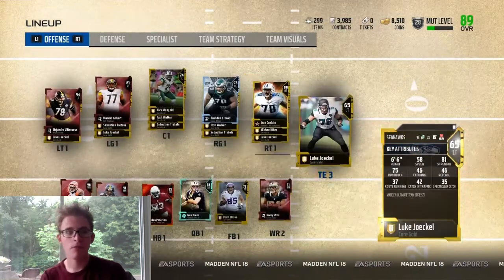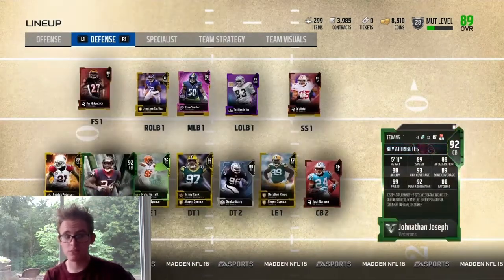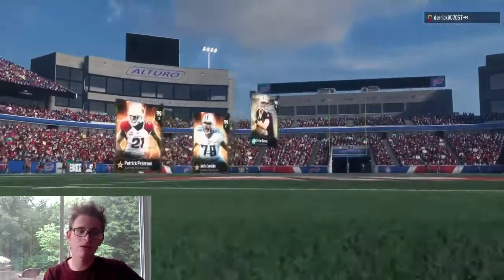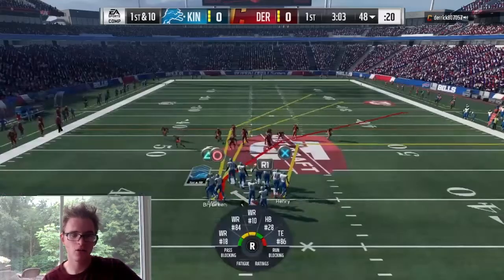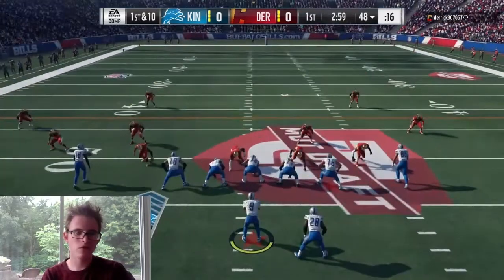I could have gone with a left end, but here's what the team's looking like — it is pretty good. The offense is good. The defense is iffy. We get a good corner, the linebackers are pretty good, the safeties are good. So hopefully we're able to play pretty well with this team. My top three are Pat Pete, Jack Conklin, and Drew Brees. His team has Steve Young, Anthony Barr, and Julio. So we're starting here on offense, going to see what we can do with this squad.